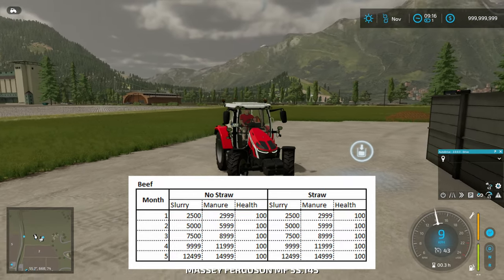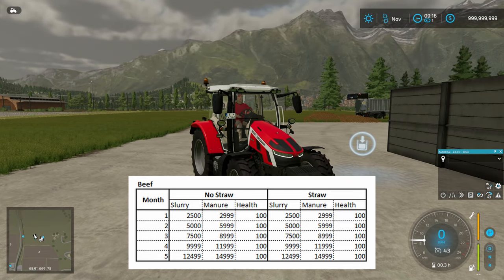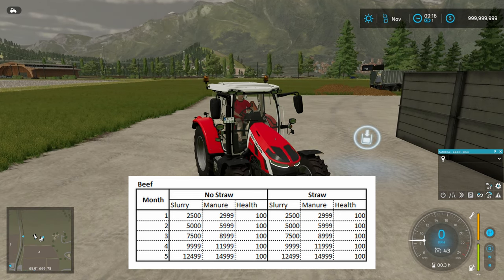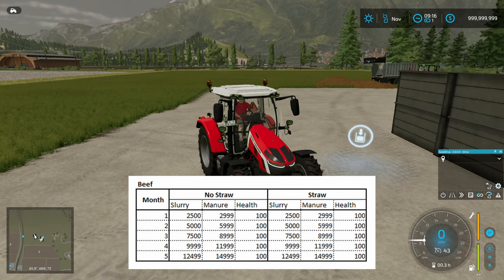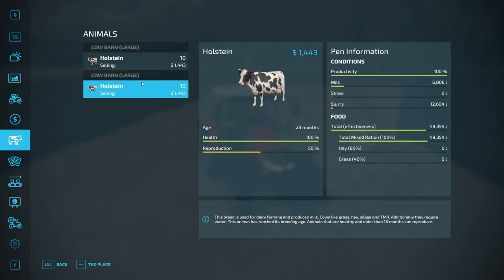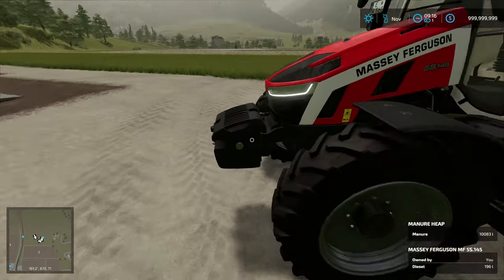You might have assumed that in FS22 it's a lot like FS19 was, in that if you give the animals straw you get more manure and less slurry. And with Seasons, I think you got better health as well. Certainly with Seasons, if you gave them straw you just got manure, and if you didn't give them straw you just got slurry. With FS22, what you get is — with or without straw — the same amount of manure and slurry. You can see the animal pens have exactly the same amount of slurry, and we've just driven between the two and seen that they have the same amount of manure — about 10,000 litres.